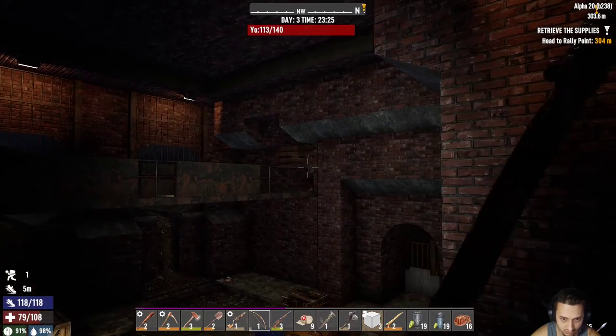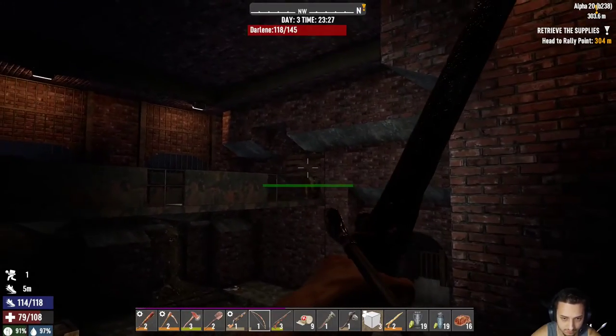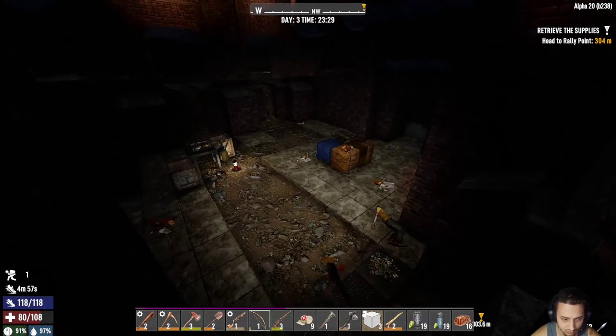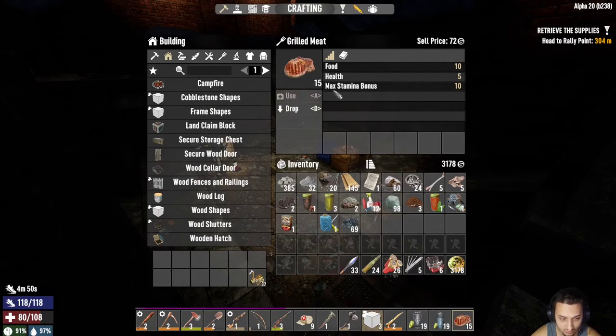They're all stuck right there. Shoot him in the leg — take an arrow to the knee. I don't know if I get him through there. Before we go down there, maybe I will have a snack. Just give me some health now — one health, maybe five health. I'll have this. Make sure I'm filled up on food.